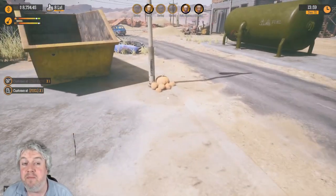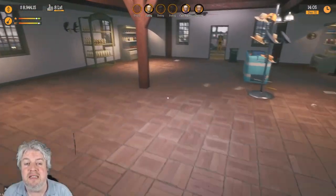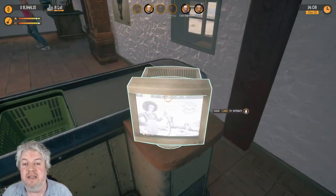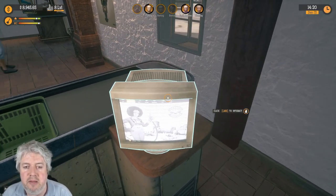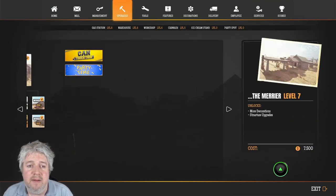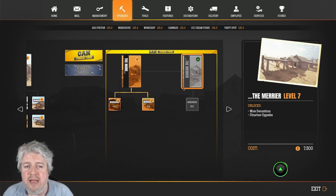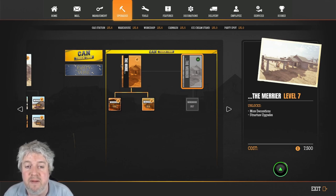You can see we've been amassing a whole bunch of money to be able to upgrade to the next level in the Can Fix This mod, and we can do that right now. We have $7,500 to get this upgrade. We've already upgraded the workshop and the warehouse, so we've got the More and the Merrier upgrades for this particular DLC.